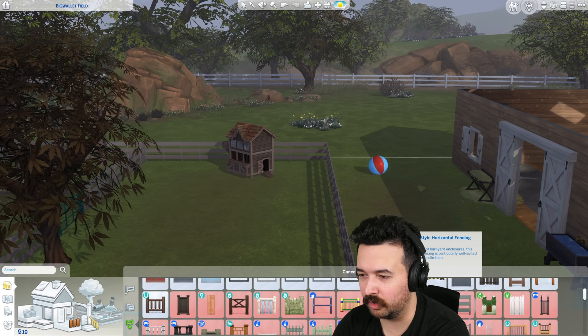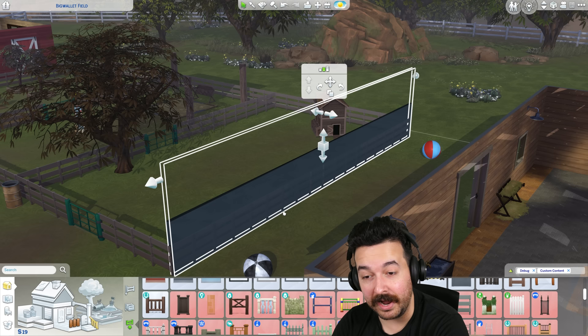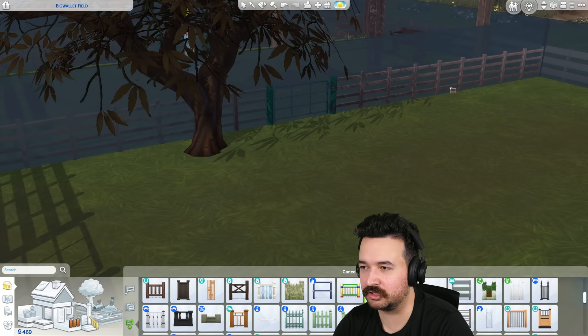You guys are saying the base game fence has a recolor that got some new colors for Horse Ranch. It's the exact same price, but won't let me change it because I don't have enough money. They got some new wooden swatches — that's sweet! Let's go with the wood swatches matching the new horse ranch tones. I reckon that fence looks better.